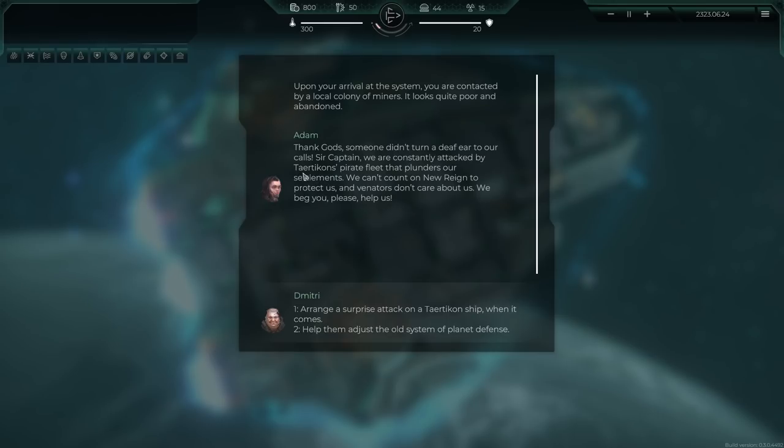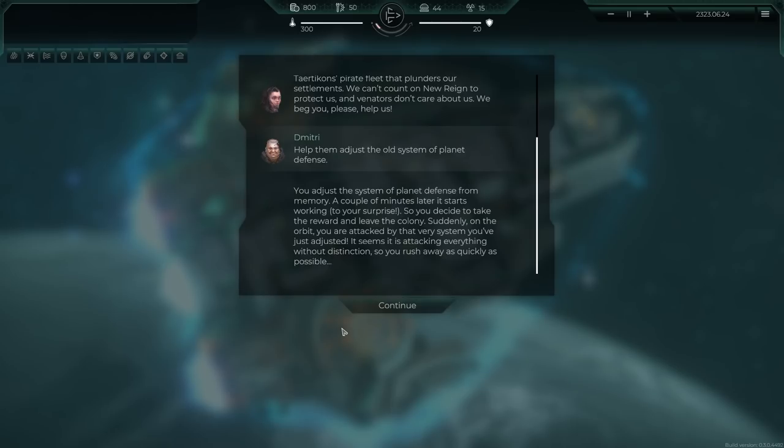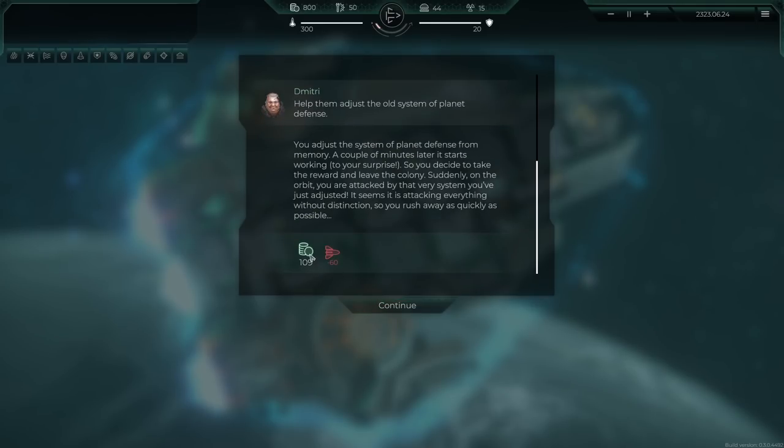The miners say: 'Thank god someone didn't turn a deaf ear to our call! Captain, we're constantly attacked by Turktion's pirate fleet that plunders our settlements. We can't count on the New Rain to protect us and the Venetars don't care about us - we beg you, please help us!' We can arrange a surprise attack or help adjust the old system of planet defense. He is an engineer so let's give that a try. You adjust the system of planet defense from memory. A couple of minutes later it starts working, but to your surprise upon leaving orbit, you're attacked by the very system you adjusted - it's attacking everything without distinction!